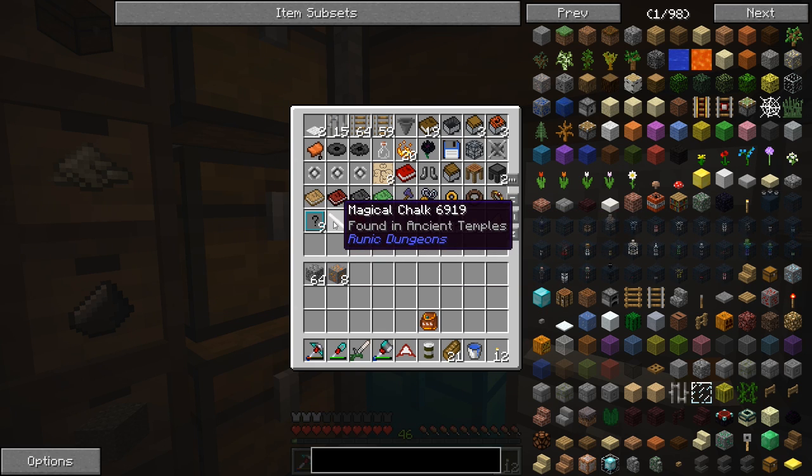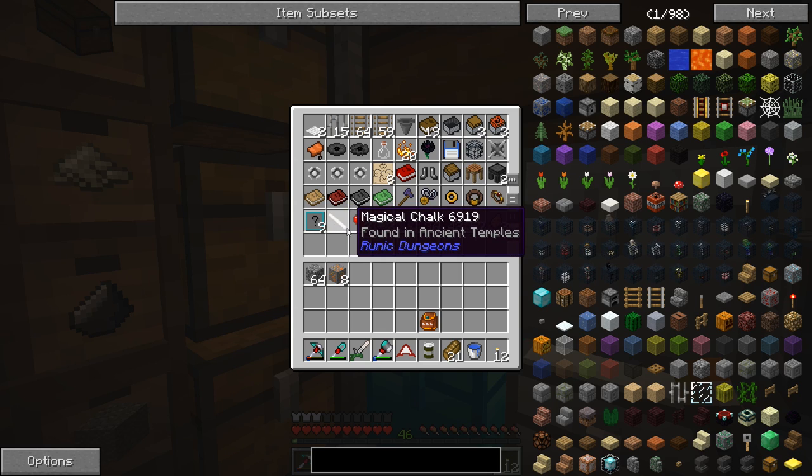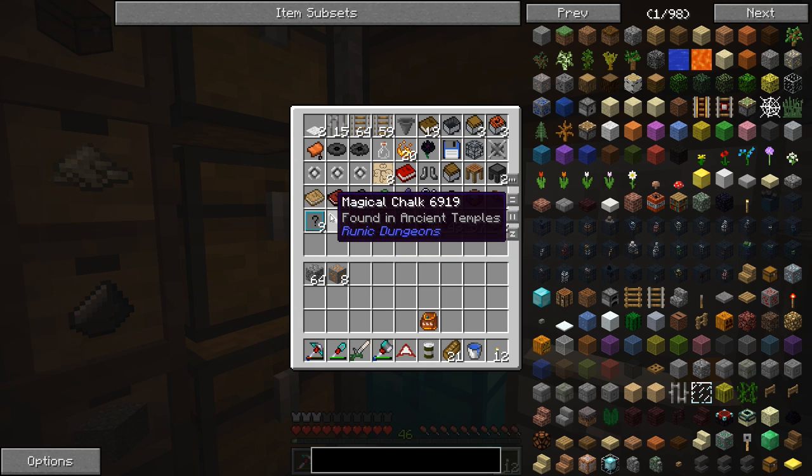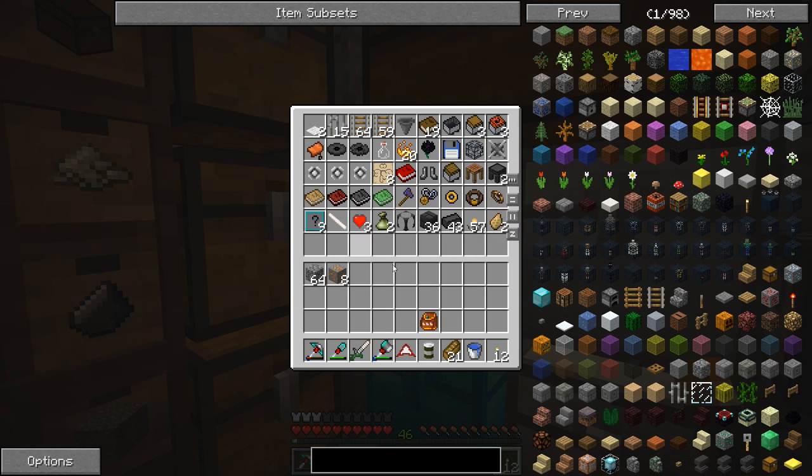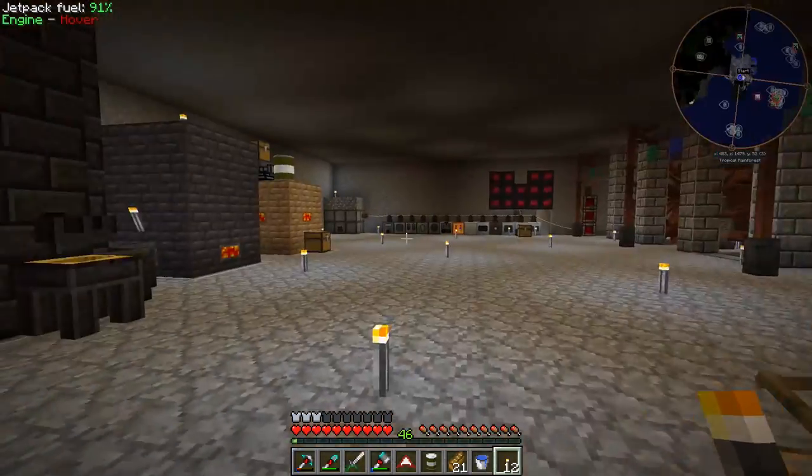Also I got this magical chalk. I can't remember when I got this — it was a couple episodes ago. I think it might have been in a blacksmith villager house or something. Anyway, we can use this to get to a runic dungeon a little bit later on. I don't think I've ever made a runic dungeon portal, but I've been to the runic dungeons previously in Infinity.